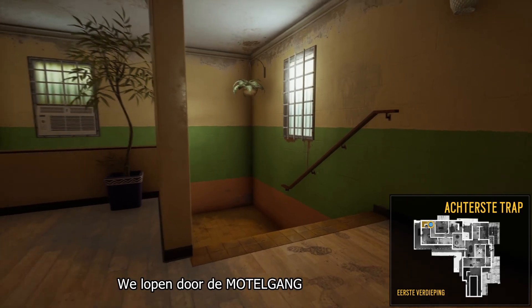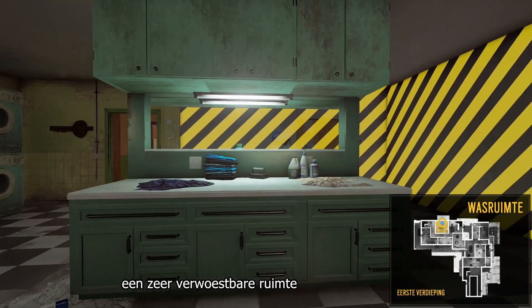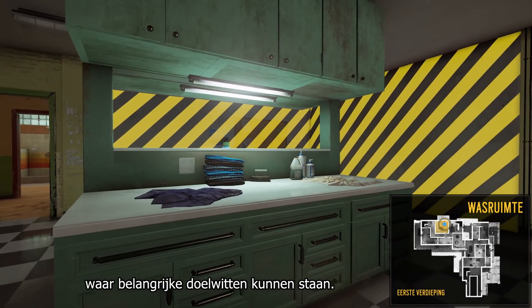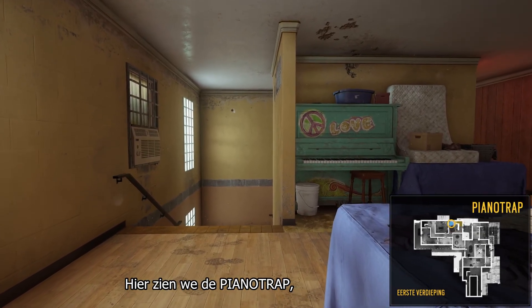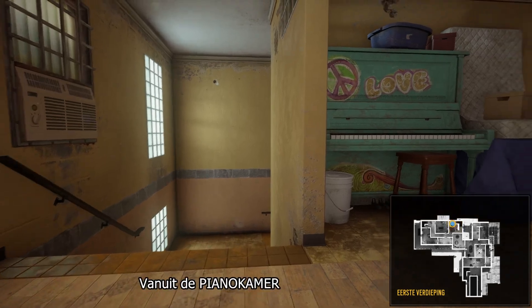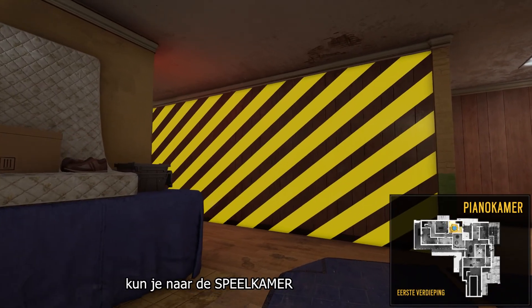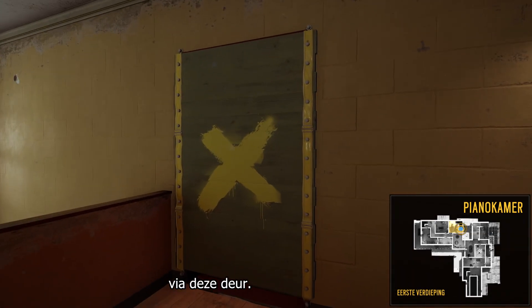Now on to the back stairs, which lead to the back entrance and the bushranger room, both on the first floor. Moving through the motel hallway we come to the laundry — a highly destructible room that can hold important objective sites. Finally, we breach into the piano room, where we find the piano stairs which lead down to the reptile hallway on the first floor. From the piano room you can also access the games room through this wall or go out onto the terrace through this door.